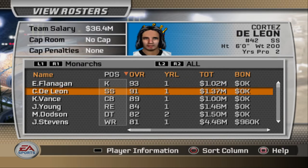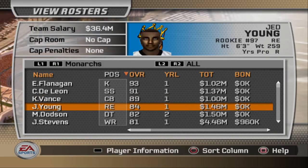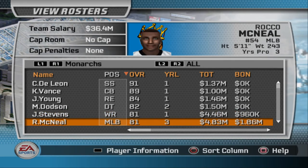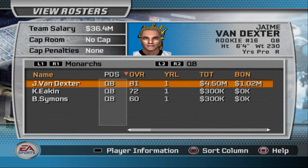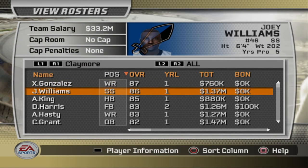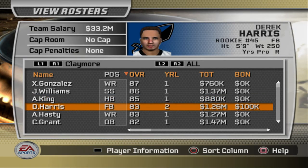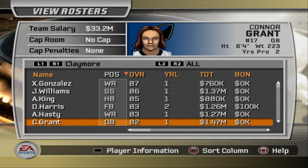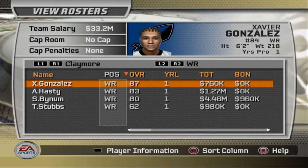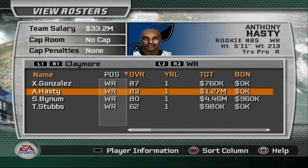For the Monarchs, we got a good safety, Cortez De Leon. Keenan Vance — great defense, like I said. Jed Young, good defensive interior. It should be hard to score against them. They have a nice middle linebacker, a good wide receiver, and quarterback Jamie Van Dexter. For the Claymores, wide receiver Xavier Gonzalez holds the highest overall. Good safety Joey Williams, really good running back Austin King, a good fullback to complement him, another good wide receiver, and Connor Grant as their quarterback. Pretty decent overalls — they should have one of the best receiving cores in the league with only one 60 overall wide receiver. Let's get it started.